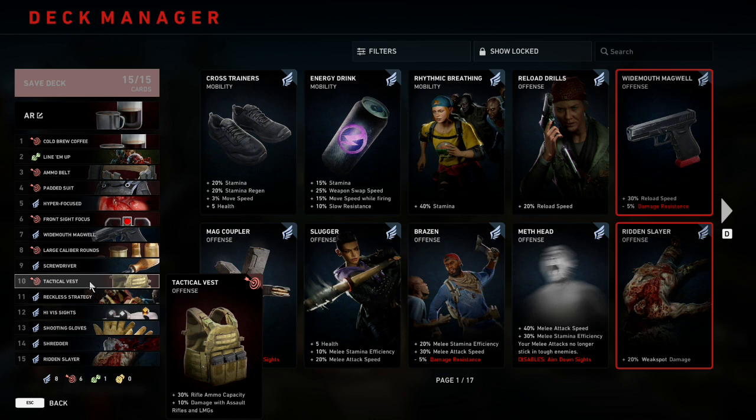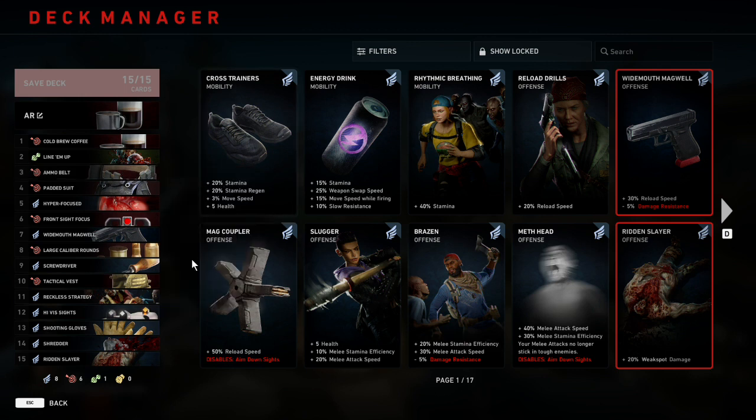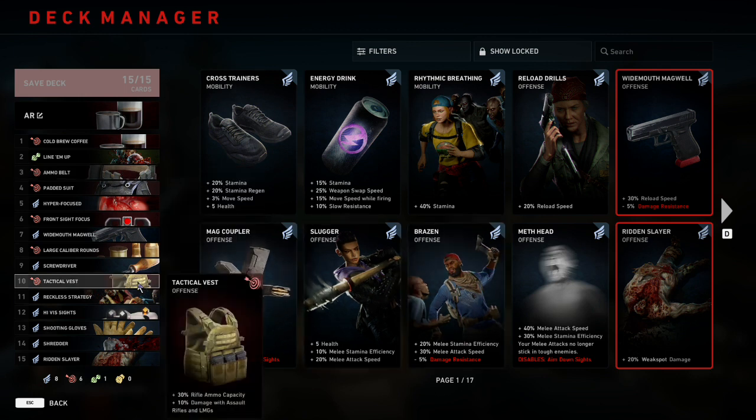Number ten is going to be Tactical Vest, which gives us plus 30% rifle ammo capacity and plus 10% damage with assault rifles and LMGs. As I was saying earlier, this is primarily in here to give us the extra ammo we're lacking from Ammo Belt. But even beyond that, we're getting extra damage value on top of the ammo, which makes it worth playing. When playing with bots they keep dropping ammo, but playing online with real people ammo is definitely something to worry about, so I'd rather have too much than too little.